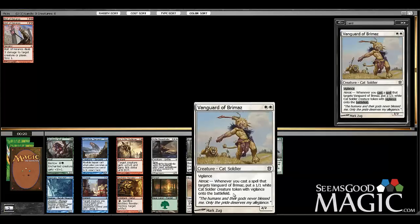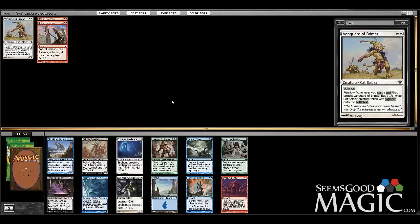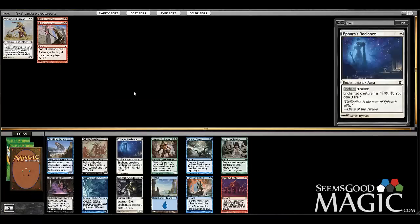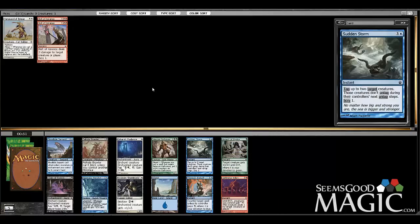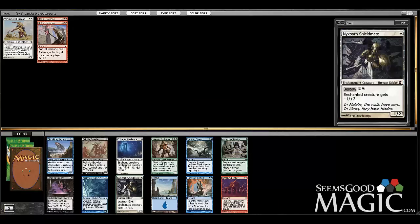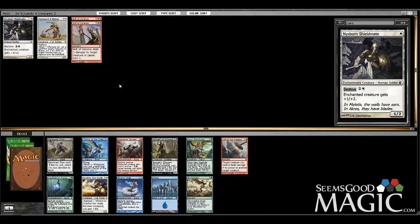Vanguard is actually just potentially very good. Next pack we've got a Shield-Mate. Lightning Volley is probably okay in the right deck, but let's take the Shield-Mate here and start getting some nice little guys for heroic.